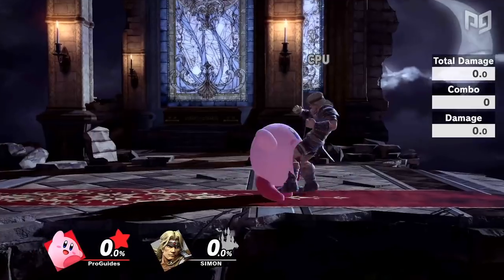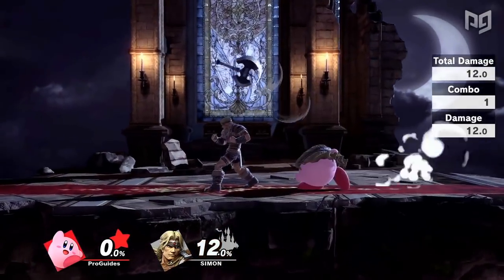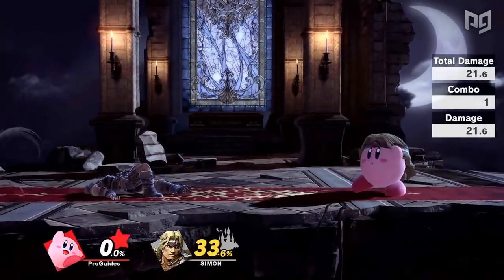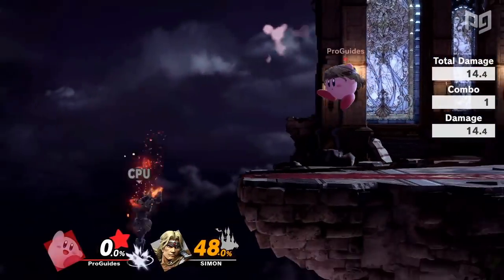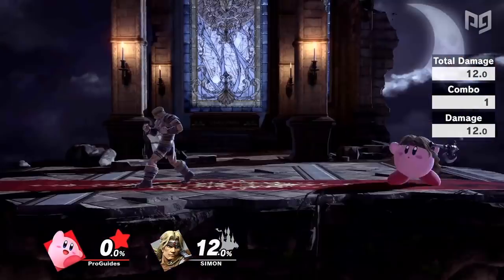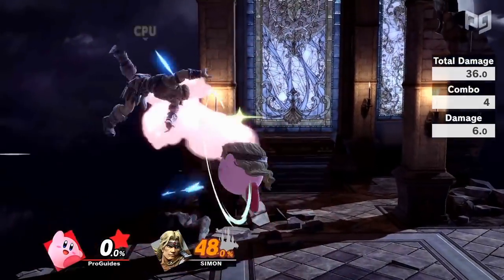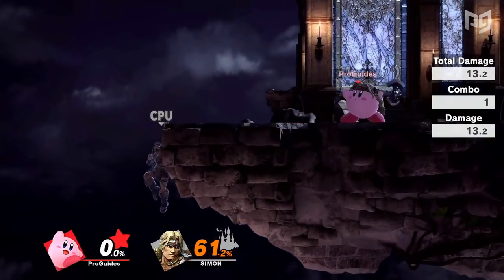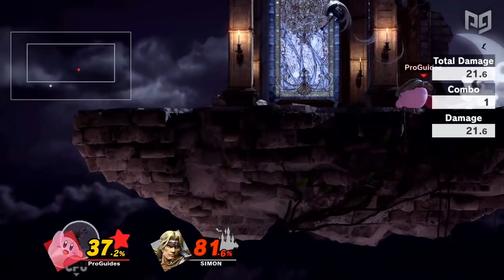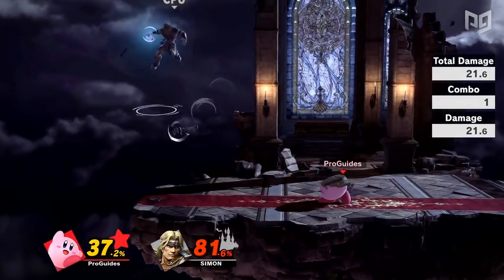Whether he swallows Simon or Richter, Kirby will gain the axe-throwing ability. At this point it's quite clear that most of Kirby's best hats are other projectiles, and the Belmonts' axe is no exception. Kirby's axe deals a whopping 21% and can start early percent combos. This also adds a great option to his edgeguarding and ledge trapping. As for the effects on the Belmont matchup, this follows the same trend of letting Kirby camp back against a campy character.